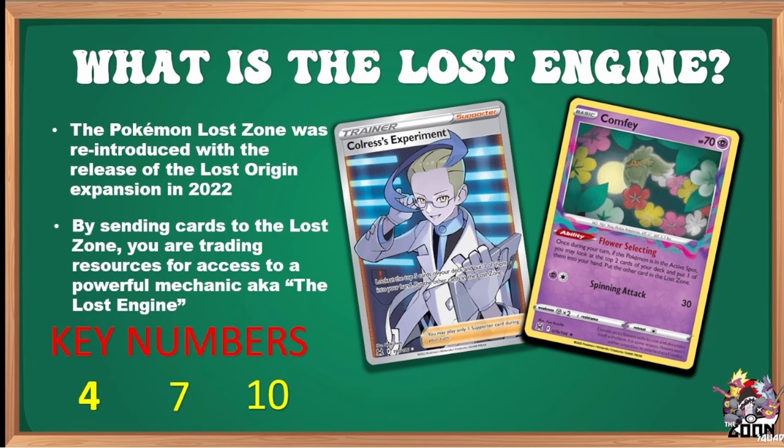Comfey's Flower Selecting ability is key. Once during your turn, if this Pokémon is in the active spot, look at the top two cards of your deck — one goes to your hand, one goes to the Lost Zone. Many Lost Box players put two to three Comfeys down and switch between them. Between Colress and Comfey, there are certain numbers you'll want to hit each turn to keep yourself on pace. That's the Lost Engine in a nutshell.